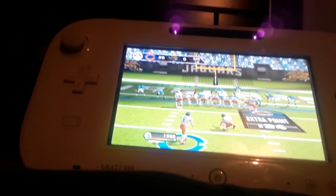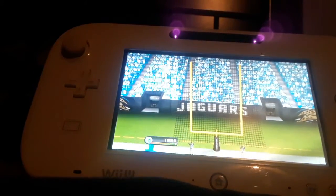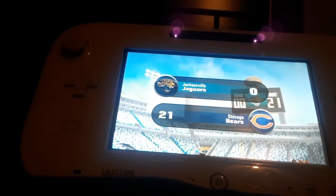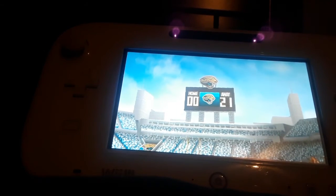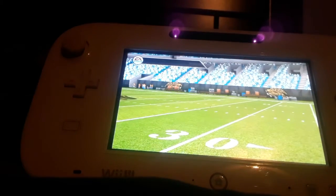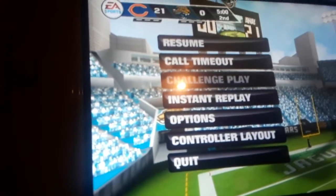Now for the extra point attempt, like we always do, and it's good. The score is now Chicago Bears 21, Jacksonville Jaguars 0 — that's the end of the first quarter. So guys, hopefully you've enjoyed this first quarter of this game. Make sure to leave a like, comment, and subscribe. I will see you guys later. This is Super Shaw, signing off.